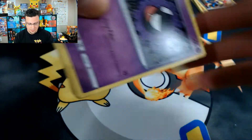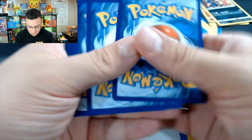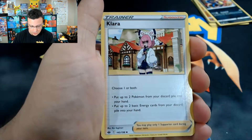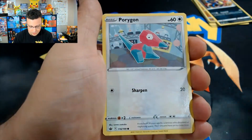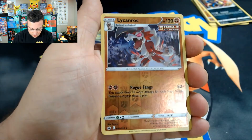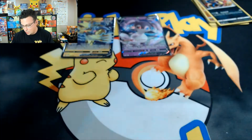I really, really want to pull that alternate art Moltres or Zapdos. We did pull the Galarian Articuno alternate art with the moon in the background — so nice. We pulled that for a short, so if you guys want you can go check that out, just posted recently. Next pack: Sneasel, Liepard, Rock, Ampharos — non-holo rare.